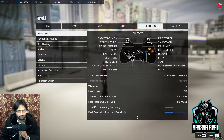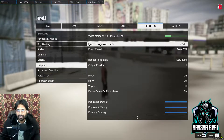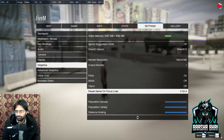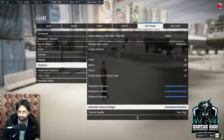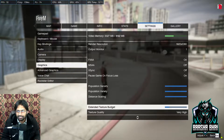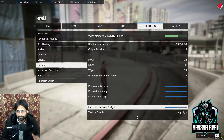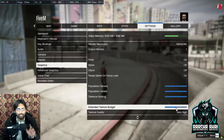First of all, you have to go to your settings — it's very simple. Go to Graphics, and then a little bit down here you can find the Extended Texture Budget. You have to increase this Extended Texture Budget to 50 percent, because 50 percent is best. I'm playing on 50 percent, so this is the solution — increase your Extended Texture Budget.